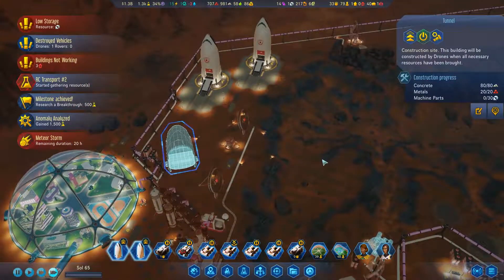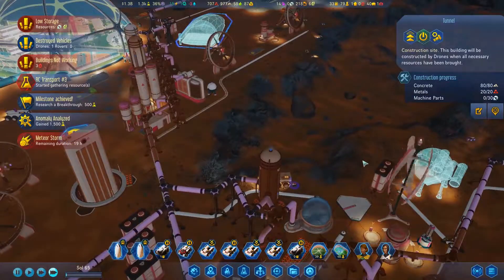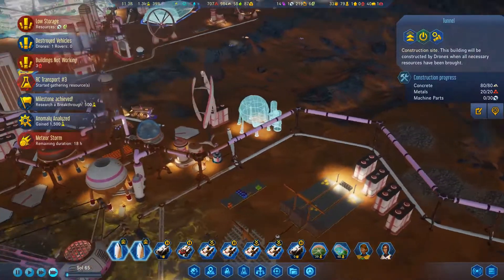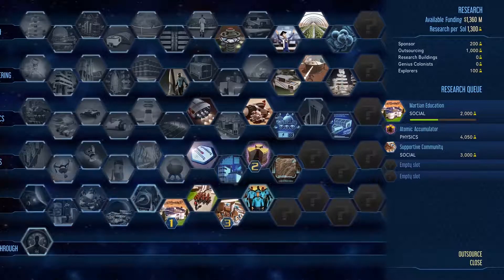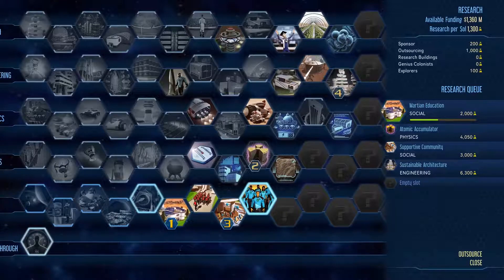Unfortunately that would require us to take down one of these farms probably. We are rebuilding some of our buildings after we had a power surge go through in the last episode. We didn't realize we needed to rebuild the buildings until it was almost too late. We're doing pretty good on our research — buildings require maintenance less often. Sustainable architecture, that's a good one to have.